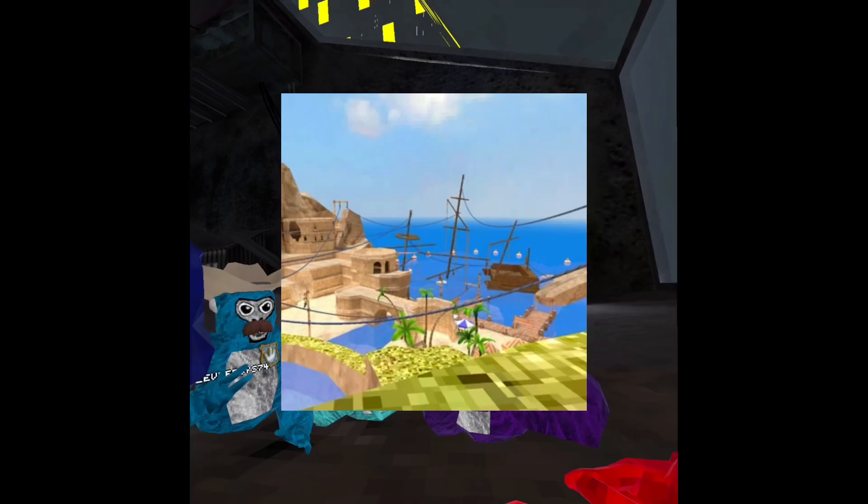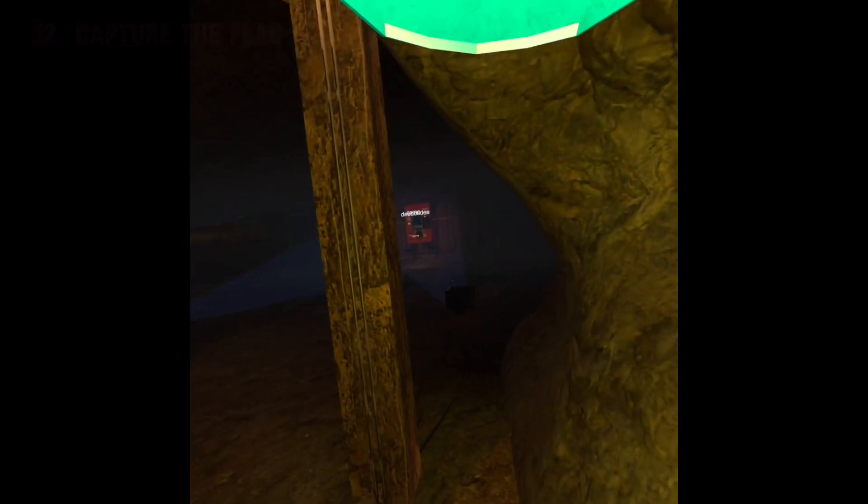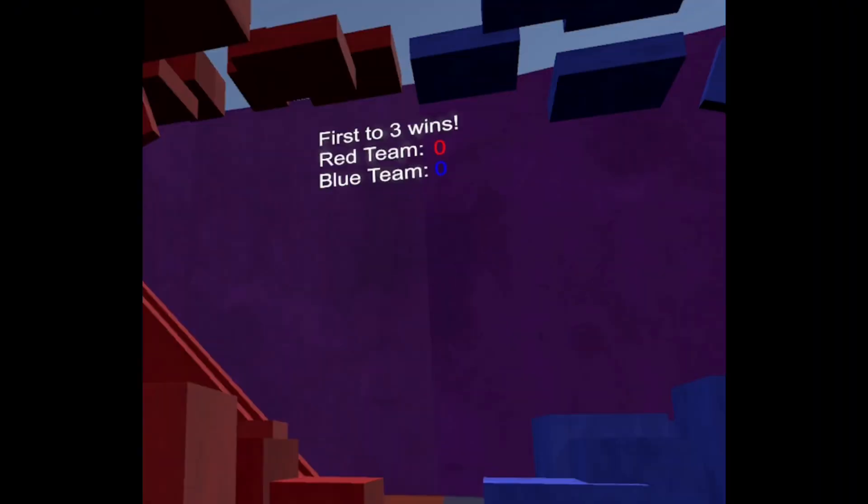Add a waterslide to Beach — it would be so fun! Add a cap to the flag game mode. It would be so good!